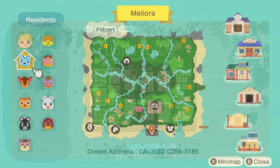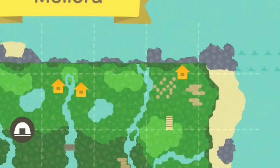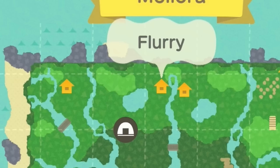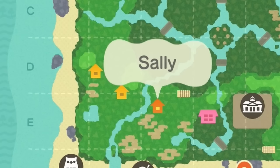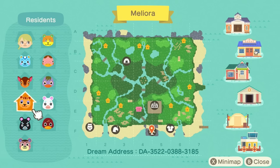We've got my resident rep right by the entrance, and then different villagers according to the colors. We've got Fauna and Bill in the red section, Mallory for purple, Sheldon for yellow, Hamphrey for the black section, and Hamphrey's neighbor is Flurry — my absolute favorite villager — for the white section. We also have Filbert for blue, the pink area has Ursula and Freckles, and last but not least Sally for the orange section, plus the big center.